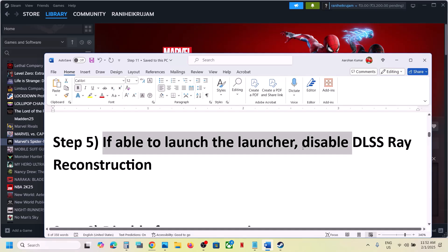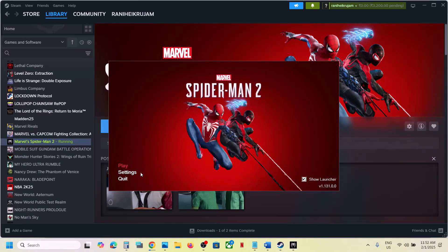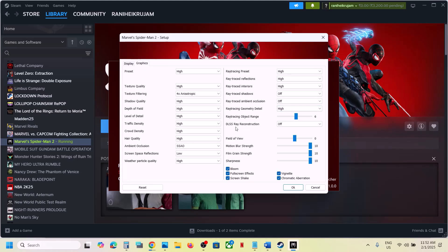The next step is to disable DLSS Ray Reconstruction. If you're able to launch the launcher, go to Settings, then Graphics. You will see DLSS Ray Reconstruction — if this is on, turn it off and then check.